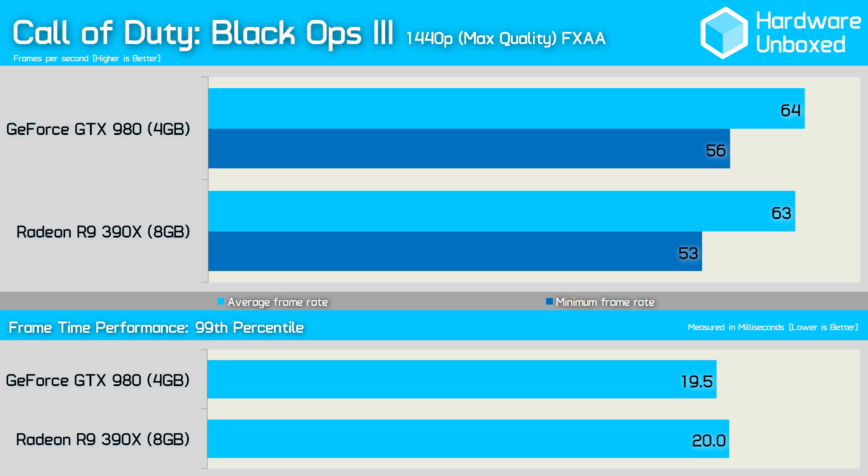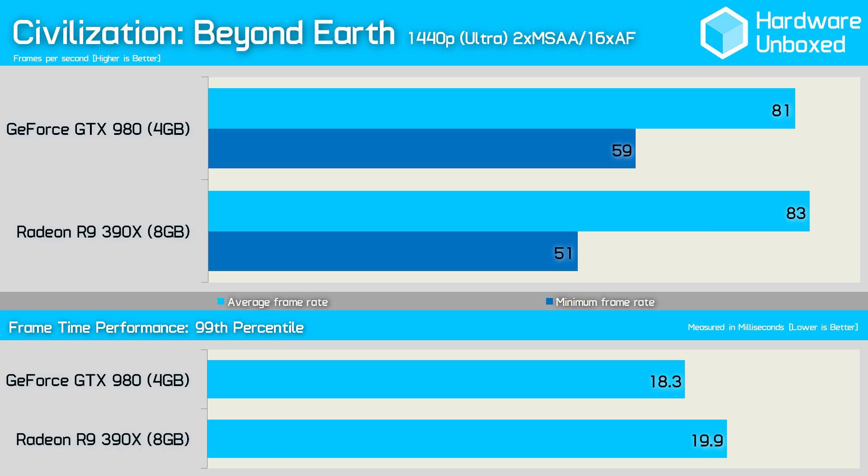That said, when comparing the minimum frame rate in Black Ops 3, the 980 was 3fps faster, though again this isn't exactly a significant margin. The Civilization: Beyond Earth performance is interesting, as the 390X provided the highest average frame rate but was considerably slower than the 980 when comparing the minimum frame rate, affording the 980 a slightly better frame time result as well.